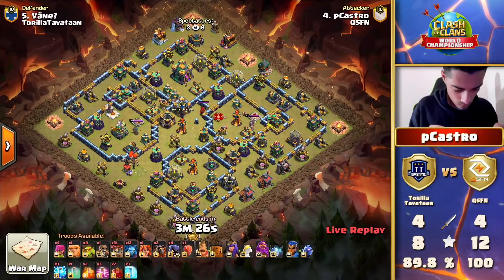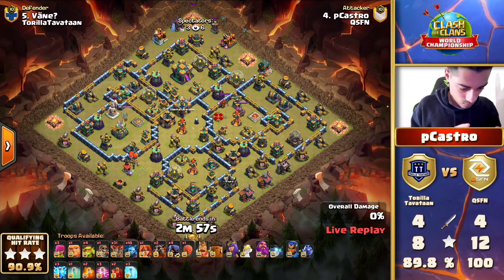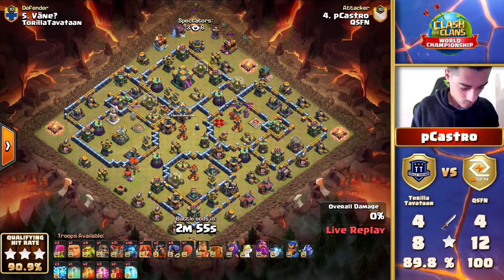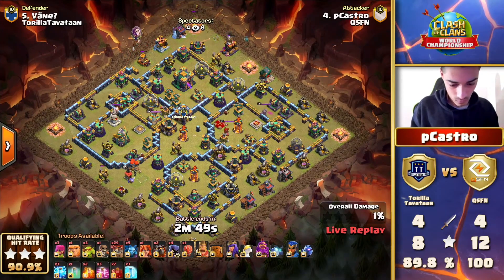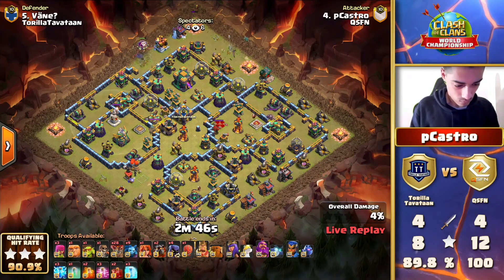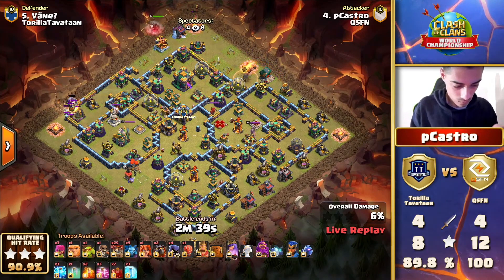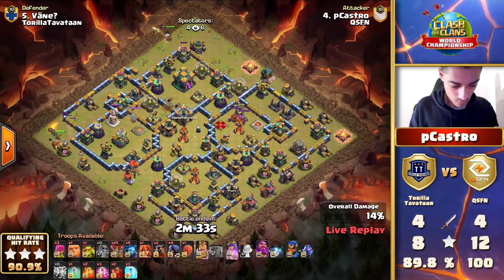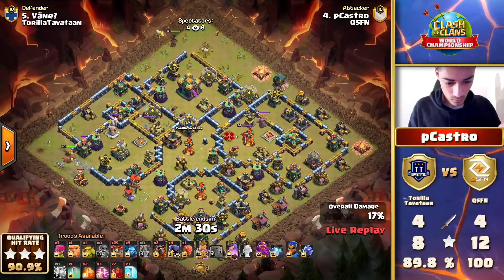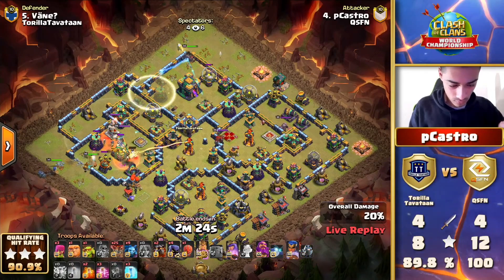Meanwhile QSFN keeps going with lalo and Thora Tavatan keeps using yetis and super archers. I'm actually looking forward to the next yeti and super archer attack - all the viewers at home want to see if it works. Here comes the lightning right near the town hall taking out this section, and there is a super wall break towards the eagle artillery. He wants to push his king and valkyrie in with a double skeleton and an invisibility spell to help push towards the town hall.